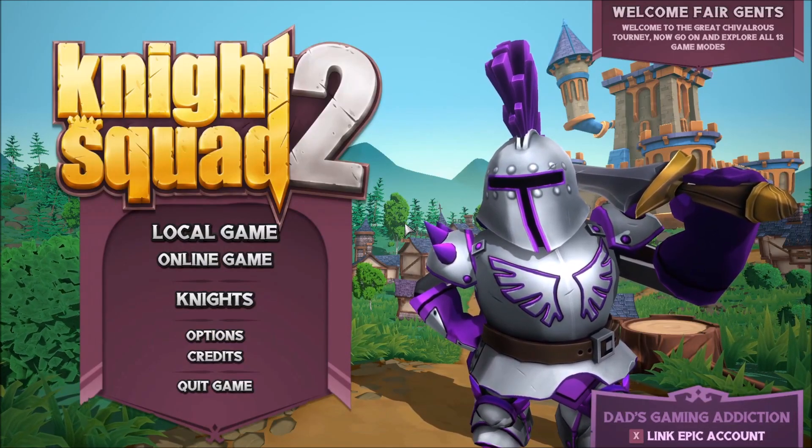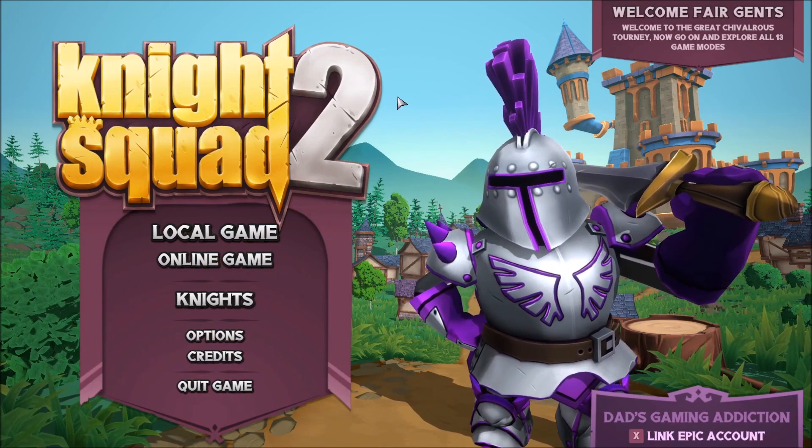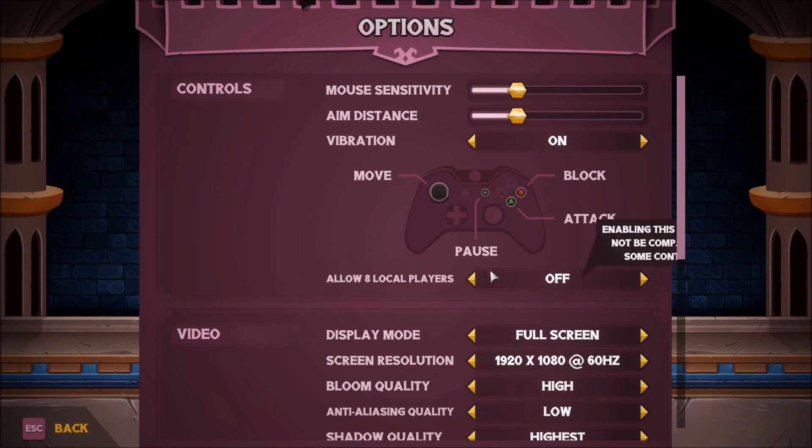Okay, so here we are in the main menu. There's local game, online game, knights, and options. Let's go ahead and take a look at the options menu real quick. Under controls, there's mouse sensitivity, aim distance, vibration. It does look like there is the ability to use a controller. I'm going to try the mouse and keyboard for right now, but if push comes to shove, I'll go ahead and use the controller.